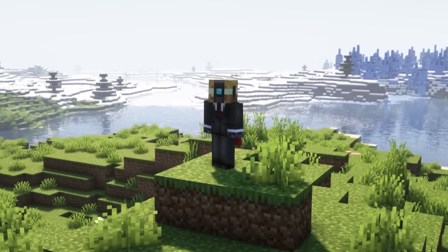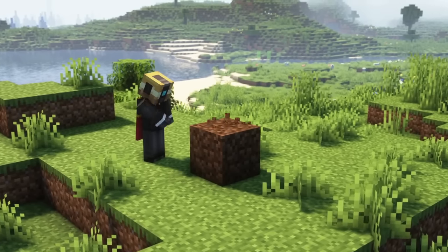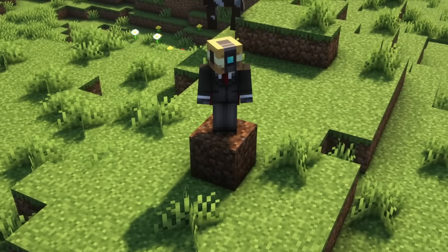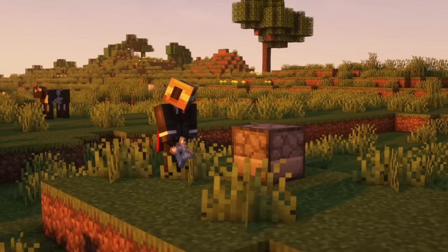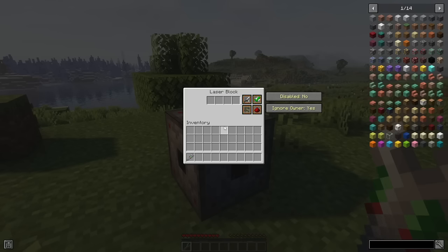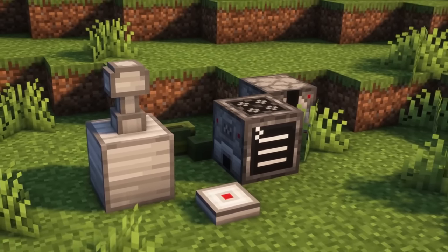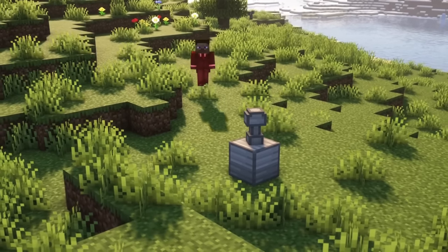First, some information about the concept and basic functions of this mod. Pretty much every block in Security Craft is unbreakable for players and has a specific owner associated with it, which is the only player who can break the block using a special tool called the Universal Block Remover, or access its interface and settings. Many blocks also ignore their owner, like a sentry turret which won't attack its owner but will attack all other players if not configured differently.